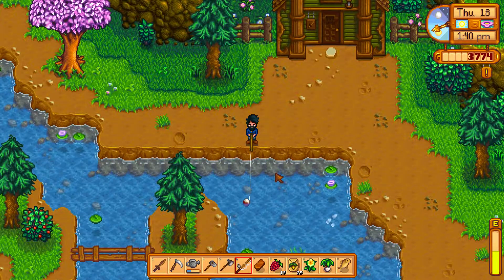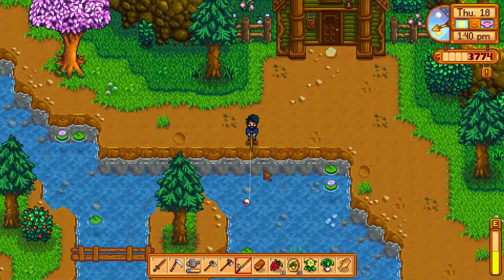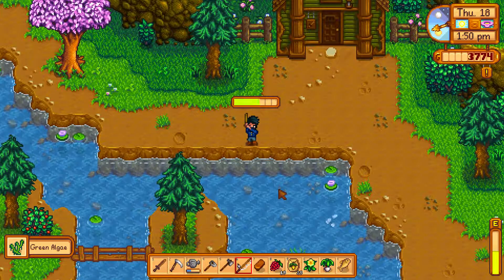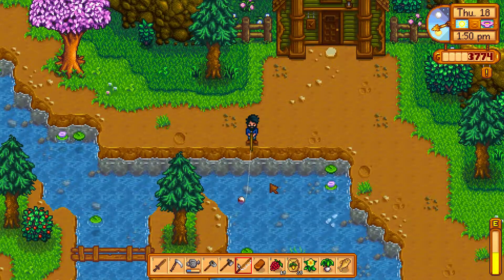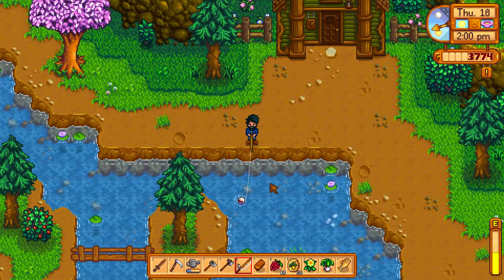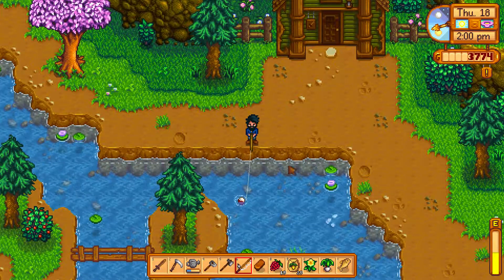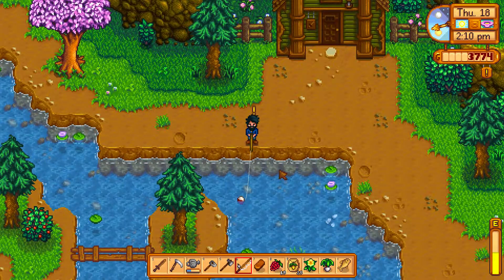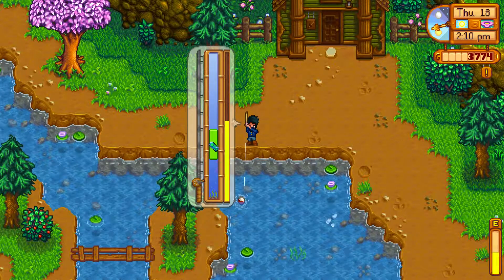Not mad about that at all — so peaceful, just a day out on the water doing some fishing. I love playing on the Switch but the one thing I don't like is I don't know how to see the community center tab like you can from the menu here on PC. It just won't let you go to it on Switch. If any of you guys know that, feel free to drop it in the comments — I'll probably Google it later.